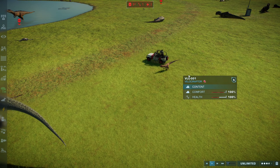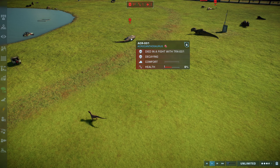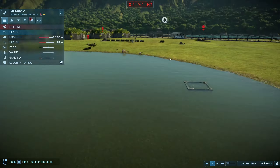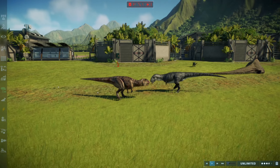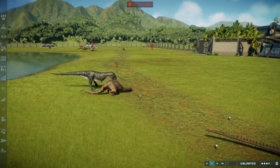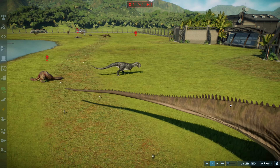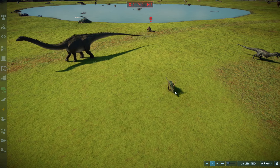The Velociraptor is still in this. The Giga is still in this. The Acrocanthosaurus got into a fight with a T-Rex and lost. We got the Majungasaurus and the Metricanthosaurus going at it, and the Metricanthosaurus was just completely destroyed by the Majungasaurus — taken down like it was absolutely nothing.